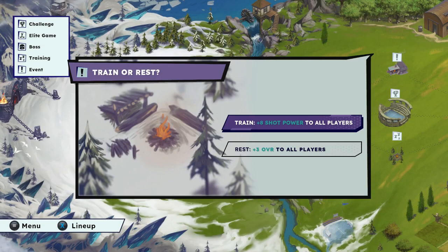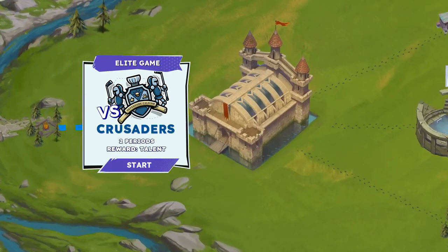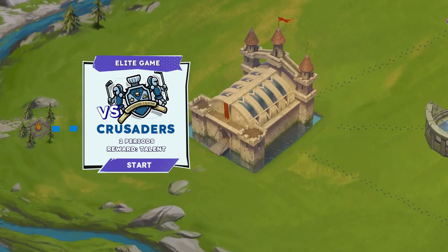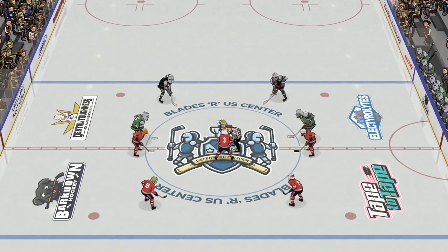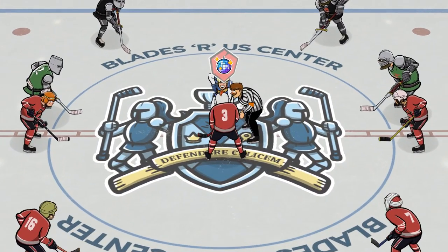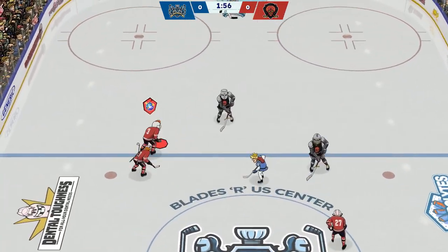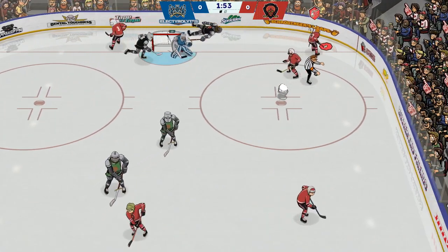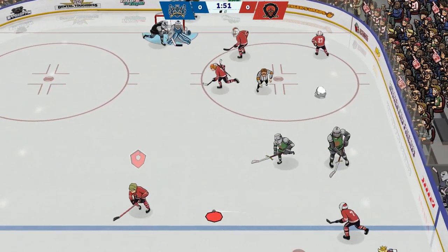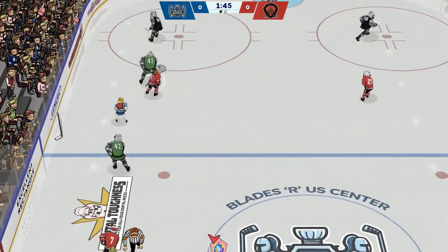Moving on — we don't need shot power, we're going to do plus 3 overall because we need more accuracy. All right, elite game versus the Crusaders. Their main character is the King, and pretty much what's going to happen is he's going to get into our zone and try to load up his slap shot, which is insanely powerful and pretty much always goes in if he gets it through. So you have to hit him to knock him out of it — unfortunately while he's loading it up, his knights will try to take out all your players.